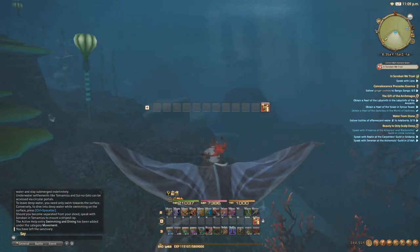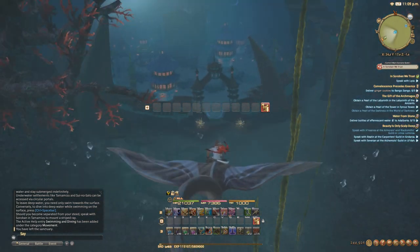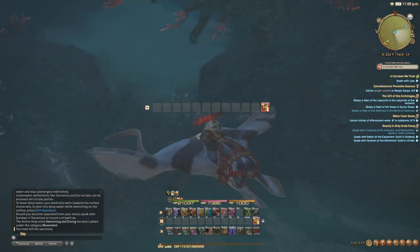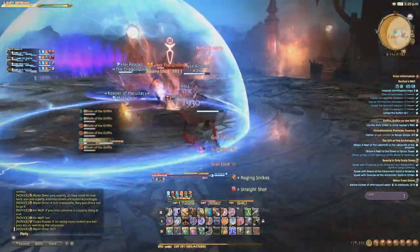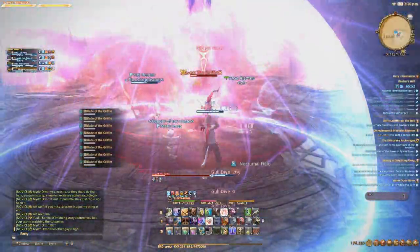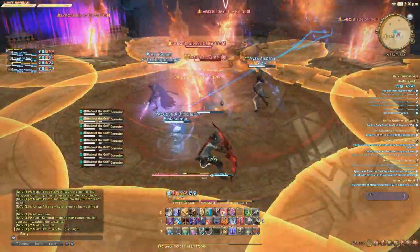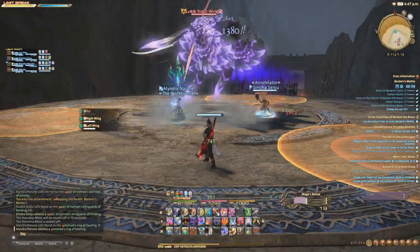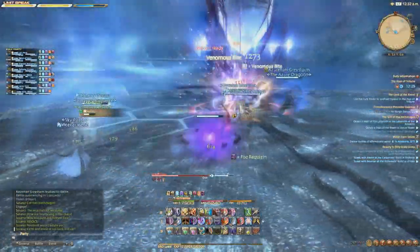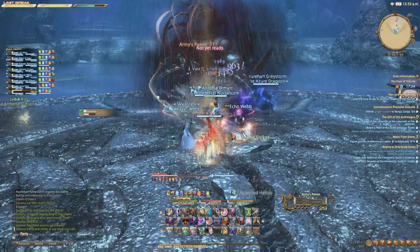While PvP is clearly not the selling point of Final Fantasy XIV, Stormblood makes an attempt at reworking it. Though it is much more enjoyable than it ever was, I still wouldn't suggest you play this game if you're interested in PvP. PvE, however, is where this game shines, and the vast and intriguing dungeons are simply a spectacle to behold. The highlight of Final Fantasy XIV's gameplay is undoubtedly the boss fights. These moments are where the game is at its best, delivering content that expects so much of every player on your team while at the same time doesn't make excuses for your mistakes. These bosses expect you to be on your A-game at all times, and the experience is downright fantastic.